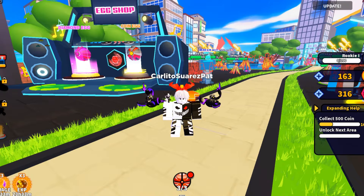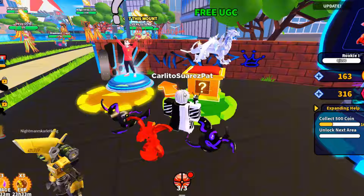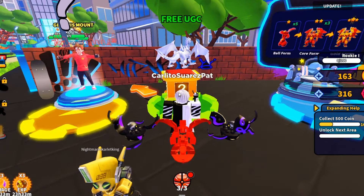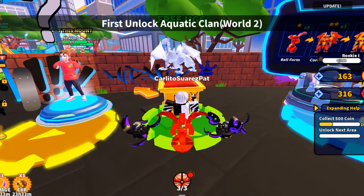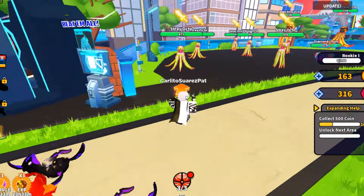So first let's check the UGC item — follow where I go. Here it is. In order to get this item, we need to unlock the Aquatic Clan World first, so let's start killing the enemies to get some coins to buy the gates.